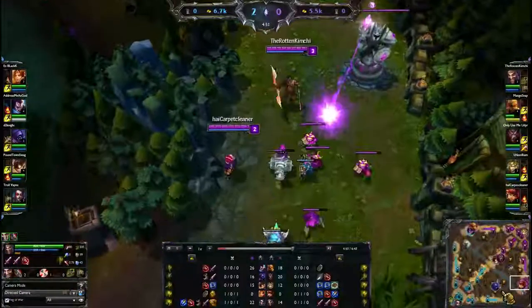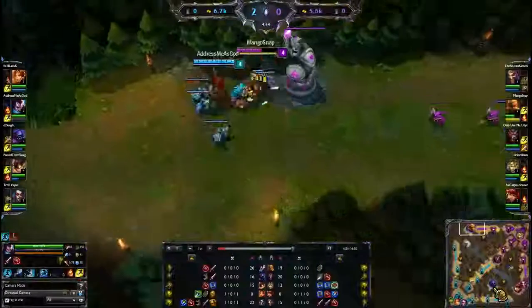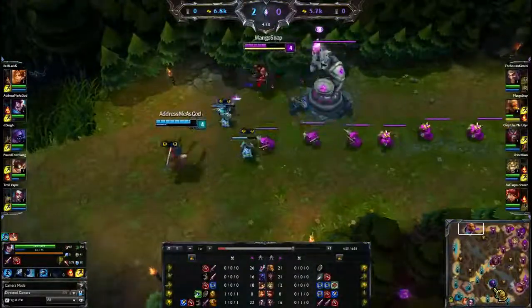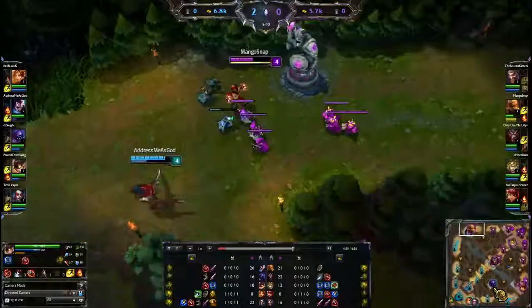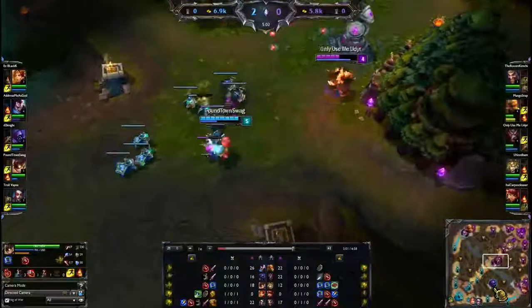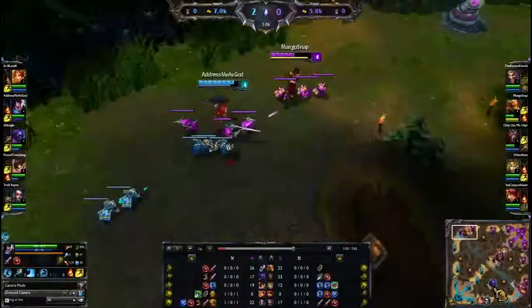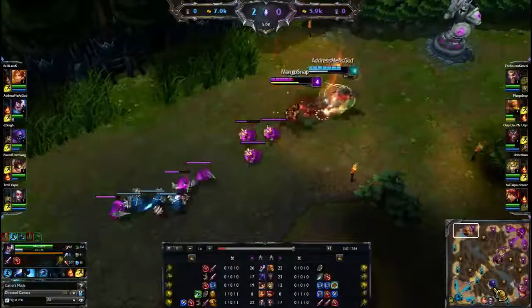You know Singed's early game is pretty weak, so people with high damage output early game — like Pantheon or Darius — will try to use that advantage. They'll take one or two tower shots and then you'll be able to get a well-placed Fling in and actually pick up first blood. Hopefully for Yasuo that's not gonna happen.